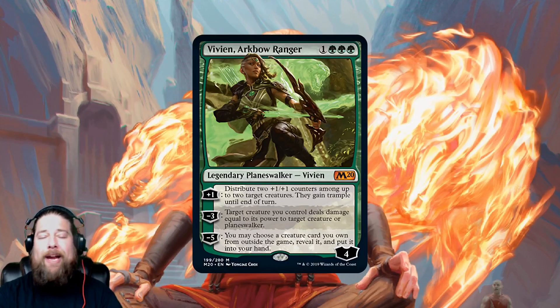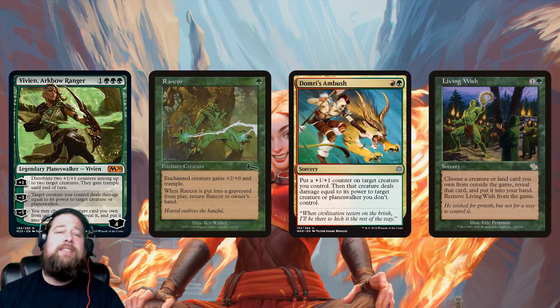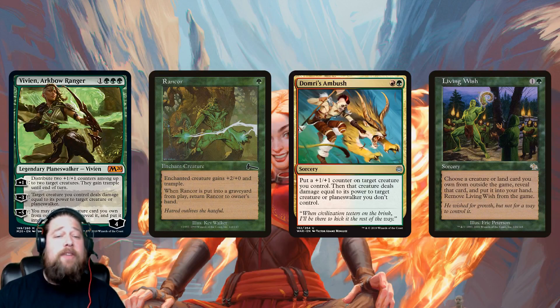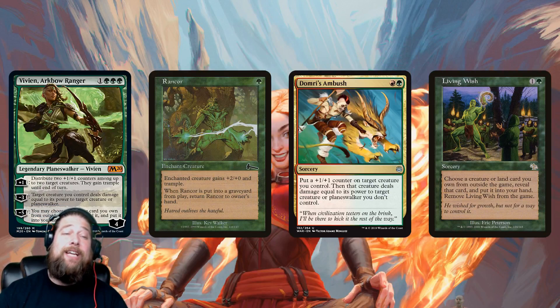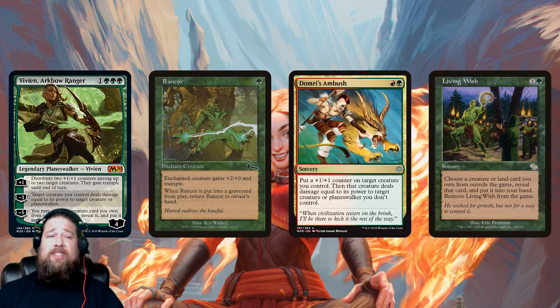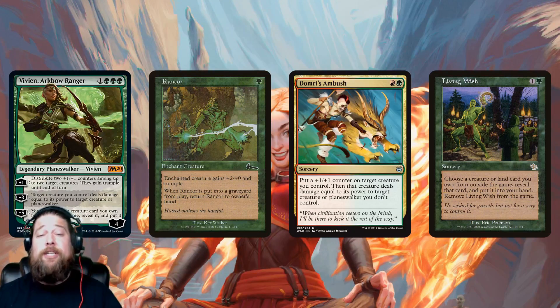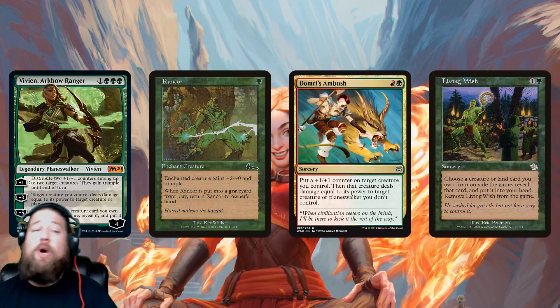Vivian Arc Bow Ranger is a really powerful Planeswalker. The plus one is kind of a repeatable Rancor — you plus one, put the two counters on the same creature, give it plus two power and toughness and trample, which is really nice. The trample is huge. It means your creature is going to be getting through for damage and attacking Planeswalkers.